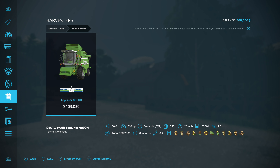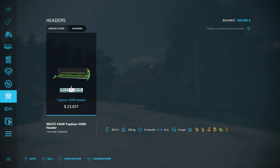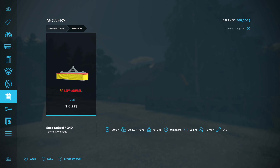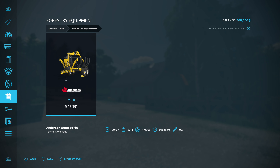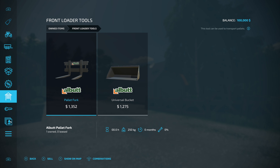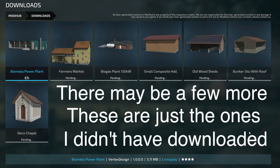Tractors include a Voucher A105 as well as the Zetor Proxima HS80 — the Zetors fit really well on the map. We have a Twees Top Liner at its lowest setting, an AB mower, a Vogel tipper, a regular grain head, a smaller plow, a seeder, a manure spreader, a front mower, a Pottinger windrow, a tedder, a forage wagon, a little baler, and some forestry equipment. We also have a feed mixer, front loader, front loader tools, header trailer, and a weight.